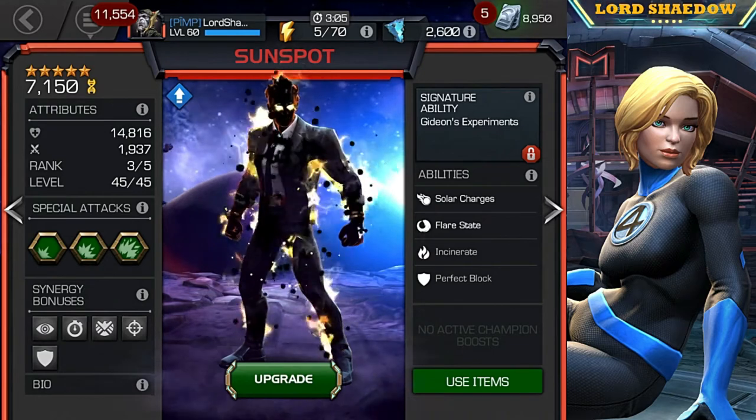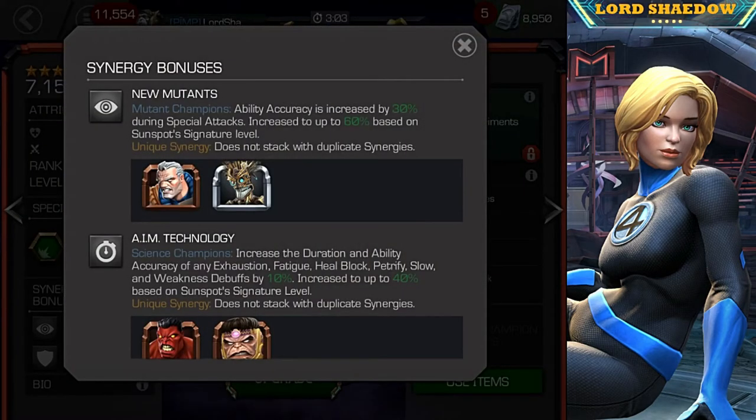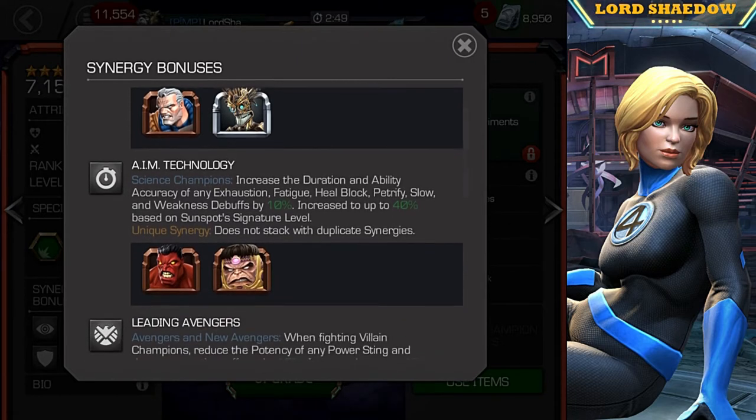Let's take a look at his synergies first — he actually has some pretty nice ones. He has a synergy with Cable and Warlock, who just recently came to the contest and is who I was trying for. He's also got MODOK and Red Hulk — both decent champions. I think MODOK is underrated, and Red Hulk you guys already know what a beast he is.